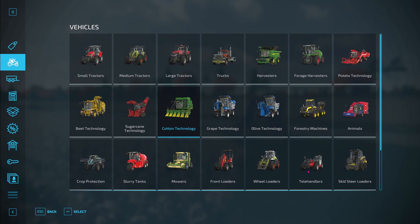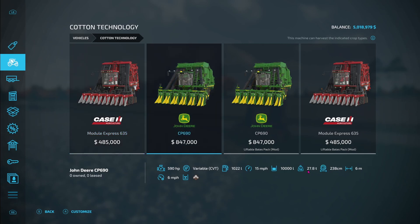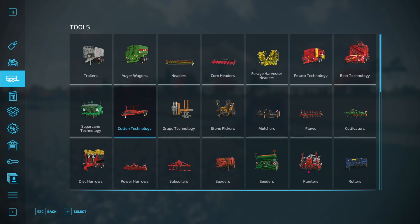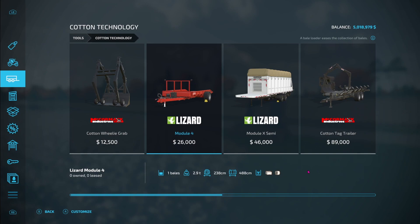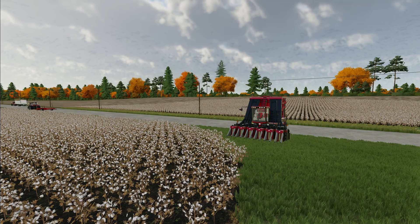To harvest and transport cotton you need specialized pieces of equipment. In our vehicles menu you can see the Cotton Technology section where our harvesters are. There are two basic types of harvesters: one for square bales and one that will produce round bales — the one you choose is totally up to you. In our tools menu there is also transport equipment specific for cotton. One trailer can be attached to a tractor and will hold one bale at a time, while another requires a semi truck and can hold two bales. The cotton harvesters are self-propelled and auto-unloading.